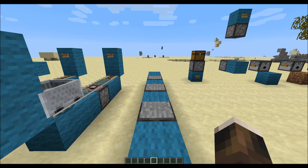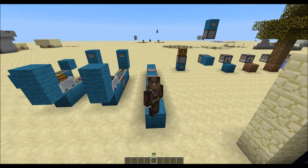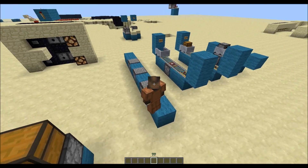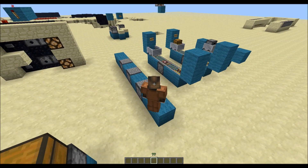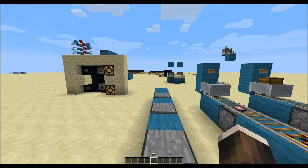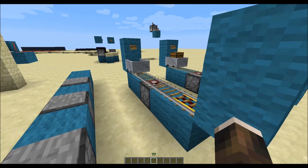We had the basic features. Now we can move on to some cooler contraptions. For example, by stepping over the pressure plates I get geared up. That's pretty useful — when you die, you just walk in a straight line and you have all your gear back.